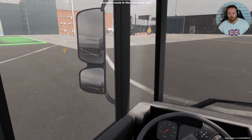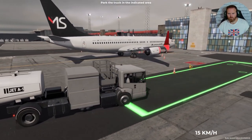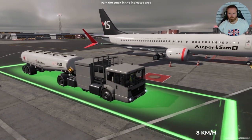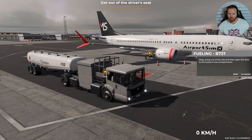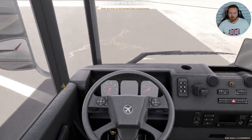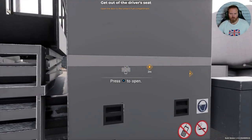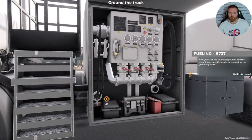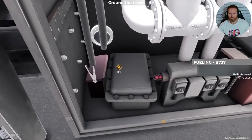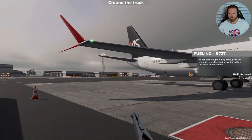Right, we're going to park her there. Jump out of the cab and then open the door to the tanker's fuel compartment. Now you'll need to protect yourself and the aircraft from possible sparks by connecting the grounding cable. Grab the grounding cable on the left side of the container. To connect the grounding cable, go to the aircraft's rear wheel and follow the actions displayed on the screen.